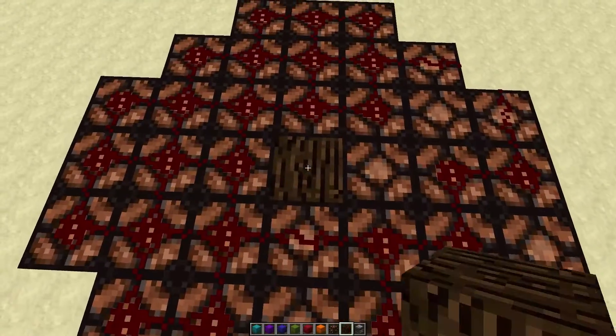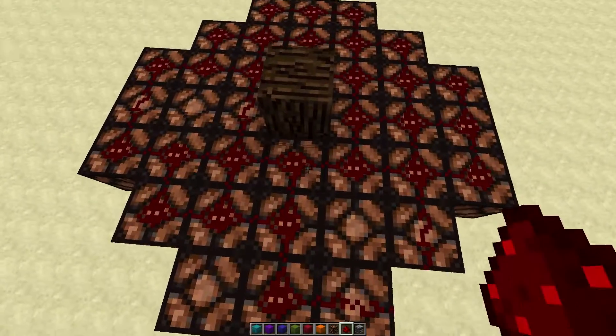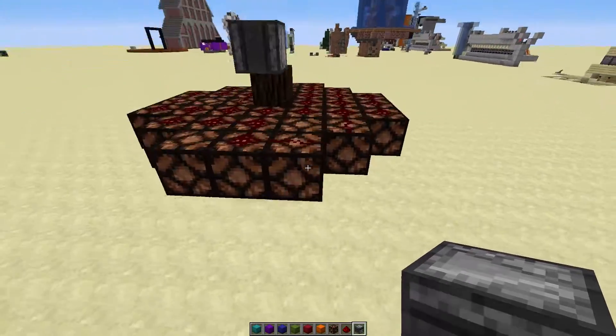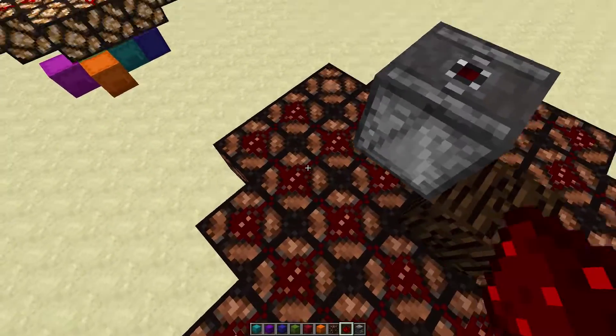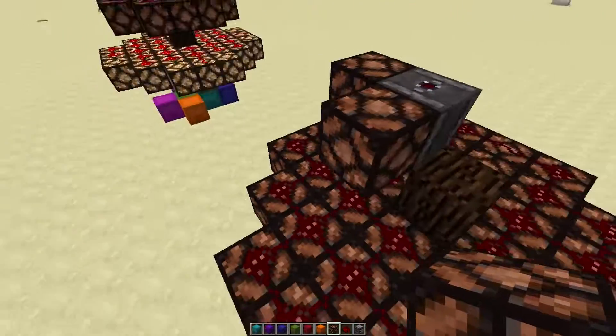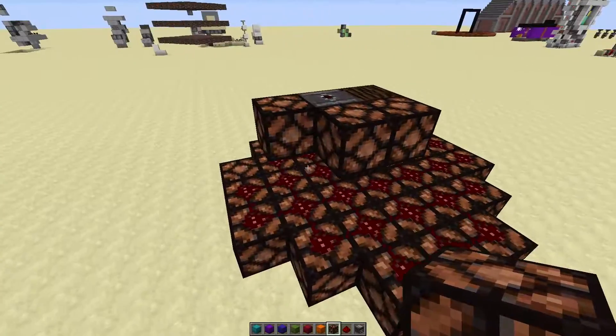You can build another layer up just like this. Place an observer block there on the same side so it can be hidden in the back. Make sure you've got the glowstone on the layer with the observer well hidden.